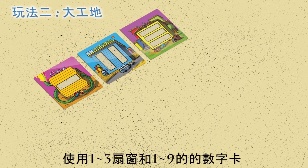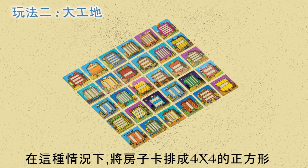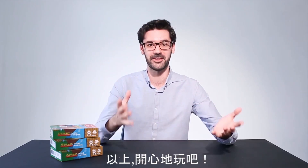To make the game more challenging, you can put all 30 cards on the table in a 5-by-6 rectangle. Or you can simplify it by using only house cards with 1, 2, and 3 windows and number cards with numbers up to 9 — in this case the building blocks are fashioned into a 4-by-4 square or 4-by-5 rectangle. And that's it — have fun!